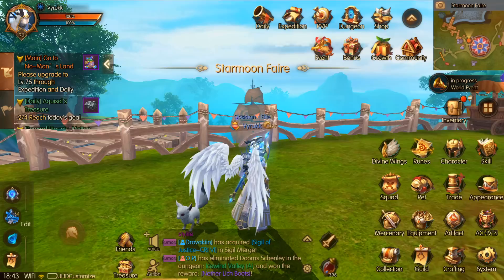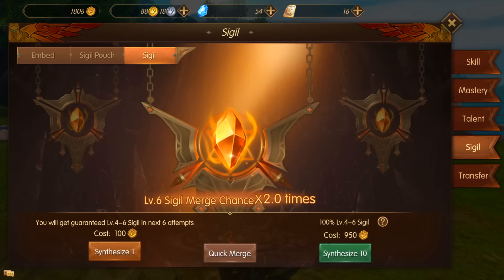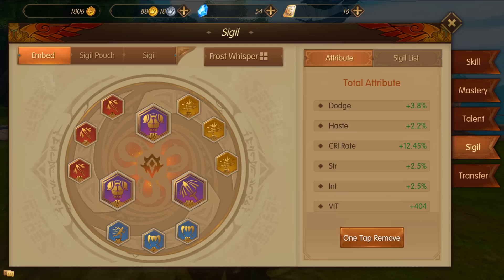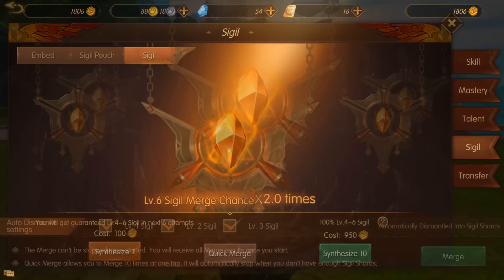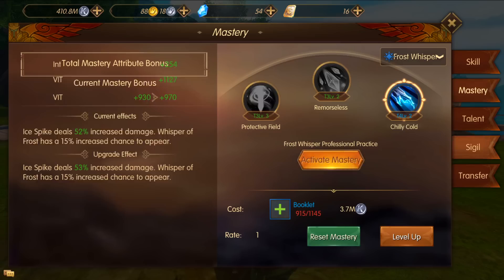The next thing I want to explain are the changes to your sigils. If you click the four bars, go to skill, and then go down to sigils — for the sigil pouch whenever you summon, you'll see it says level 6 sigil merge chances times two. If you click the question mark above 'synthesize 10', it says the base rate for converting into a level 6 sigil is 0.07, so now it's multiplied by two. You can go to your sigil pouch, dismantle any sigils you don't want, go to quick merge, and try your luck.